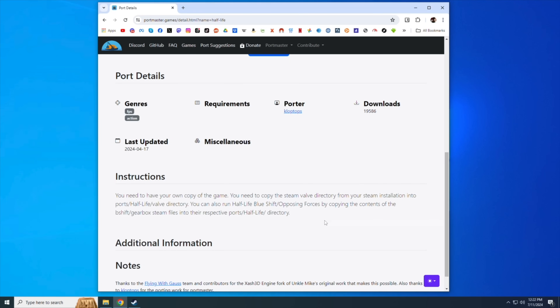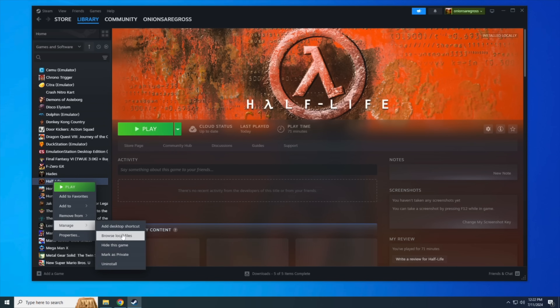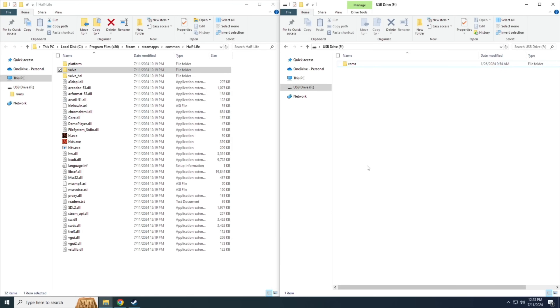For this guide I'm doing everything on a Windows PC, but I have instructions for Mac users in the written guide too. First, open up Steam on your Windows PC and make sure you have Half-Life already installed. After it's installed, we need to grab the commercial files directly from our Steam installation. Right-click on the game in your library list, select Manage, then Browse Local Files. That'll pop up an Explorer window with all your installed files — sure enough, there's a folder named Valve, which is the one we need to move onto our SD card.